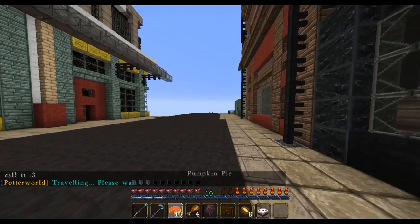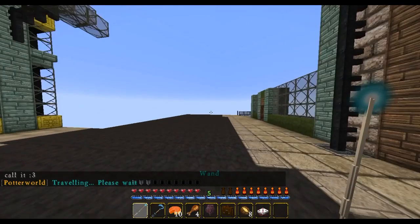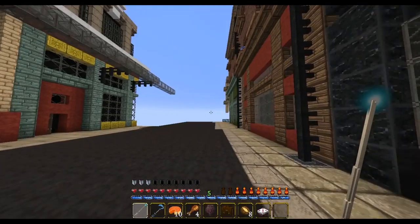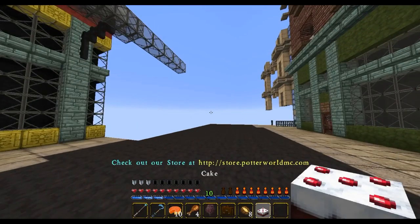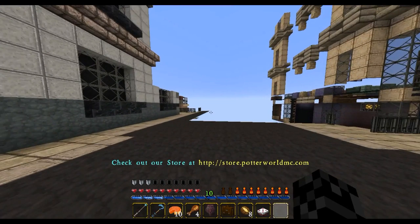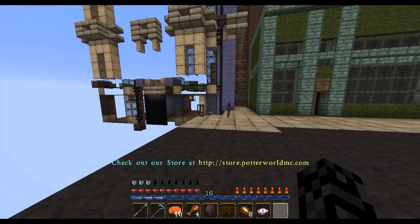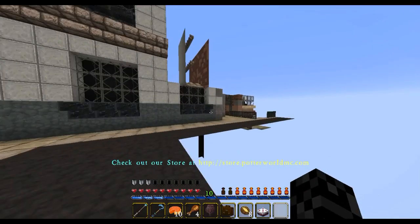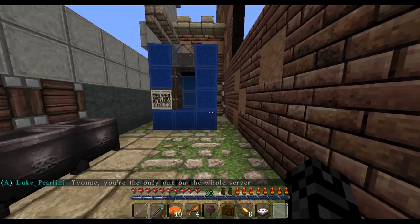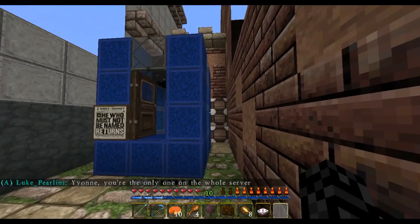After you follow the owls you come to the Night Bus. The Night Bus is between the area — you want to go on the bus. There's a sign that says to leave the cauldron and that's in London, so you spawn in London.